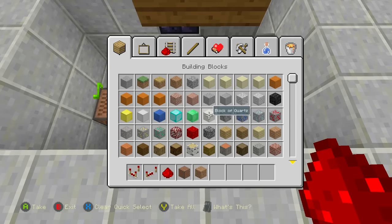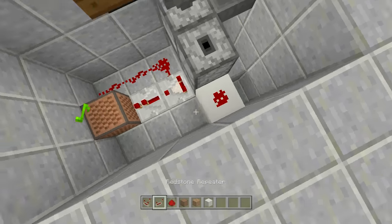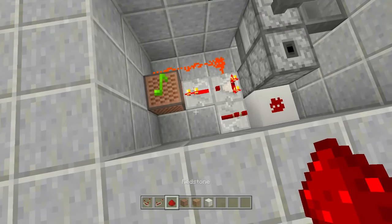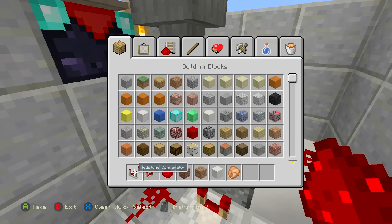Place a block next to the dropper, a piece of redstone on top of it, then a repeater going into the block with redstone, and two more pieces of redstone behind it. That will push out the item. Test it: place one piece of wood in the furnace, throw in a chicken — it'll cook and then push the cooked chicken out with a beep beep sound.